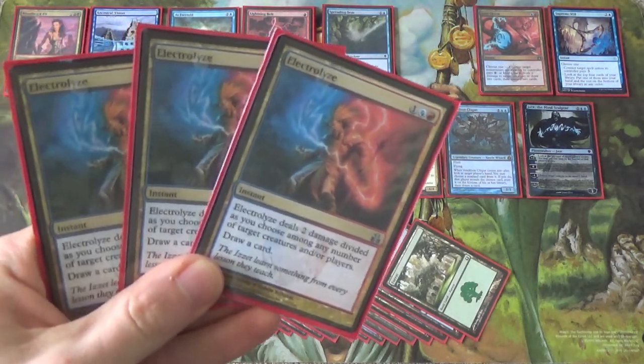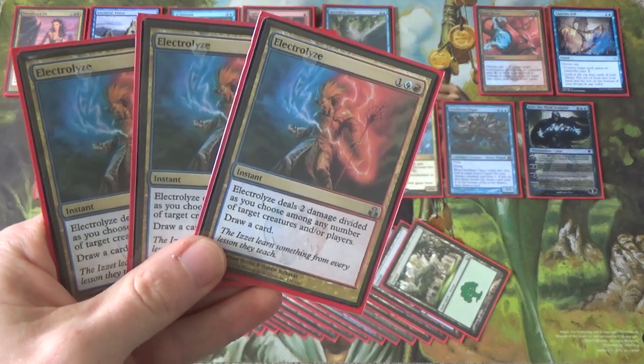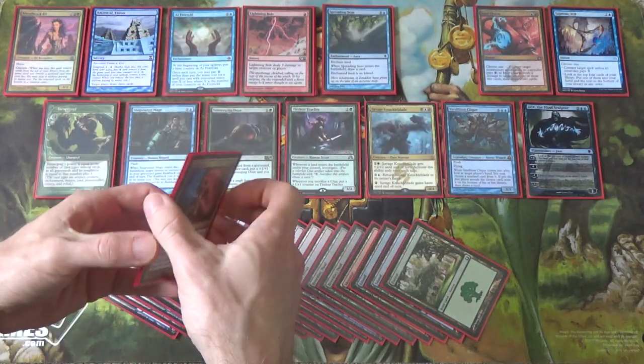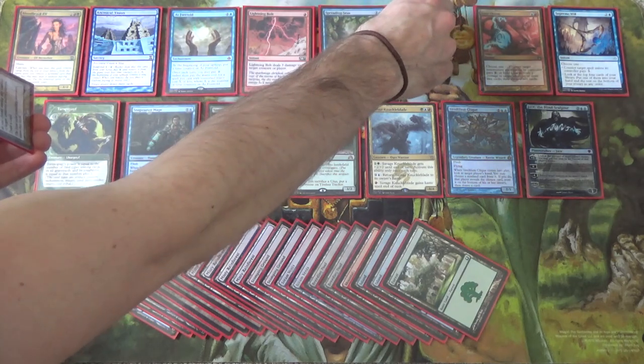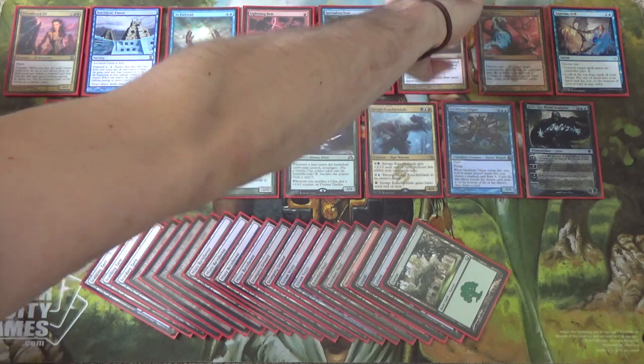I'm also running three copies of Electrolyze. It deals two damage divided as I choose, and we draw a card. Worst case scenario, we'll shock our opponent and draw a card. But it can also help deal with smaller creatures — we're seeing more and more Snapcaster Mages and Noble Hierarchs, so Electrolyze gives us something to do against them.